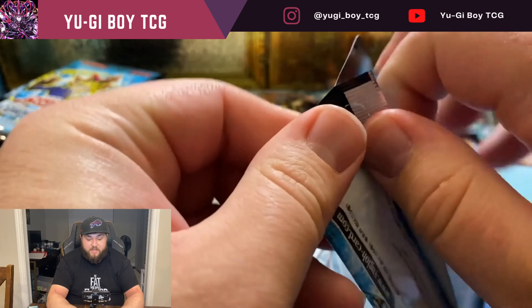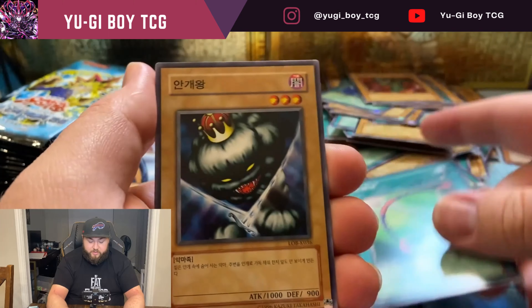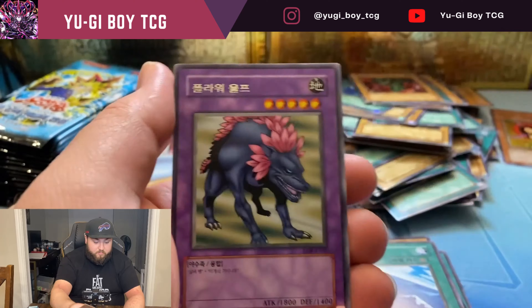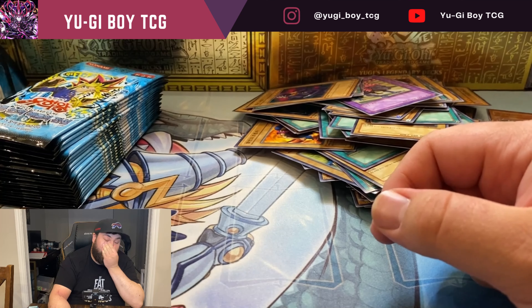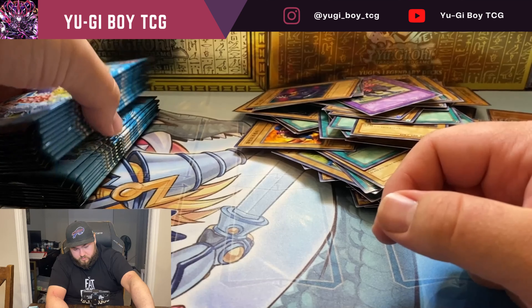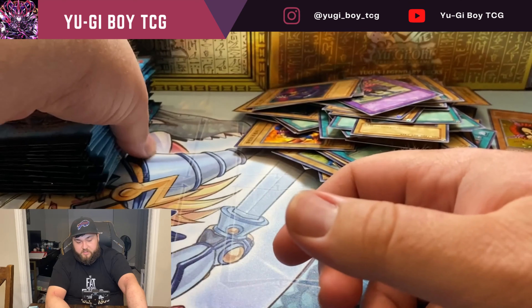Nothing in there, very slow so far but we're going to go through them pretty quickly. Twin-headed something — don't really know that one. Block Attack — man I really need to get better at remembering the names. I think I've seen the card a million times but I can never remember the names.